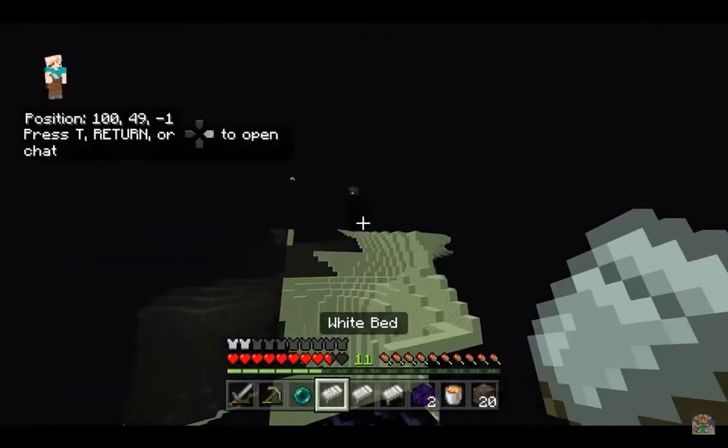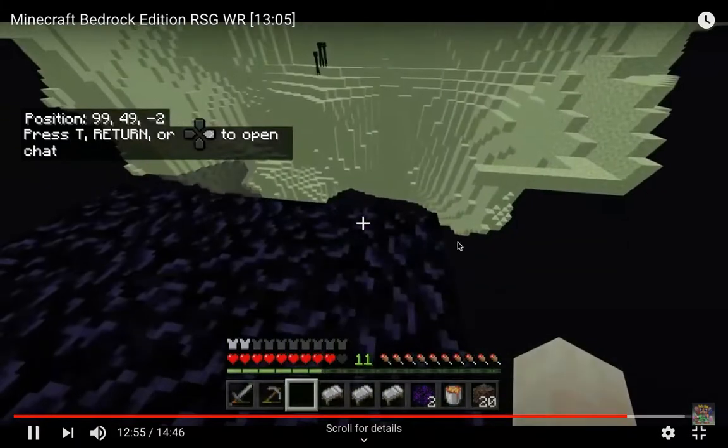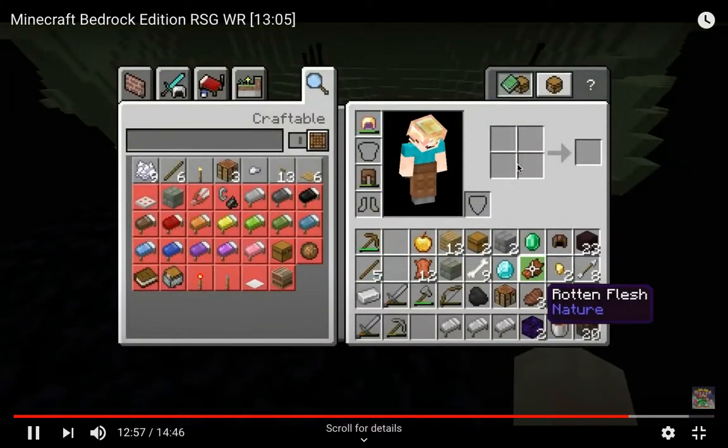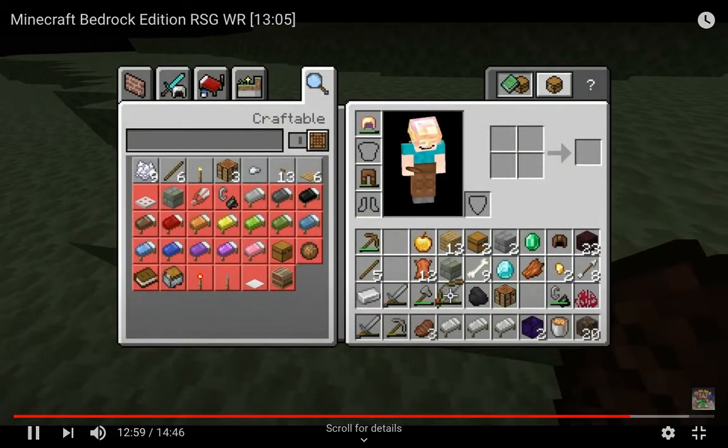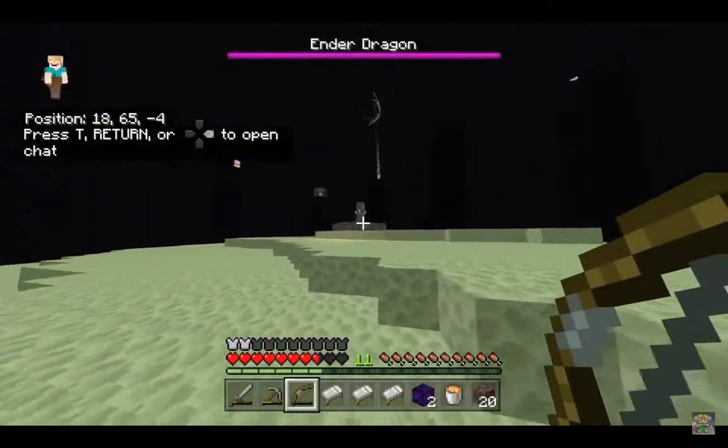That ender pearl really helps because you can teleport with it — and he is pretty far away from the main island, but he can get there quickly. He puts food in his inventory — actually, a bow. See, that bow came in handy.